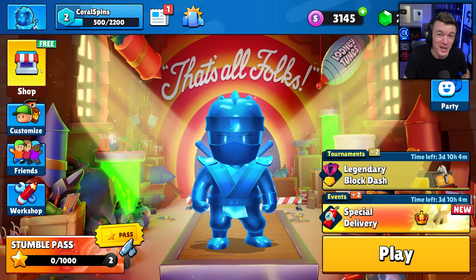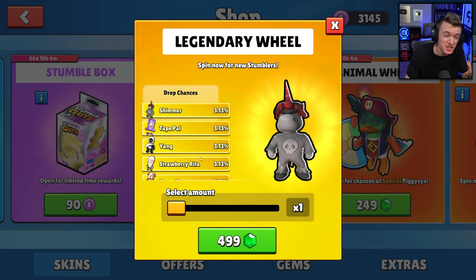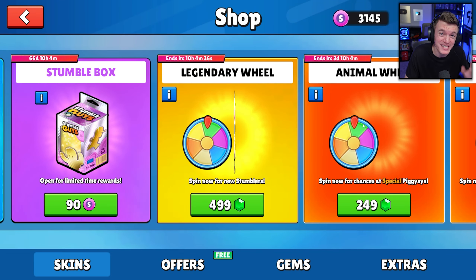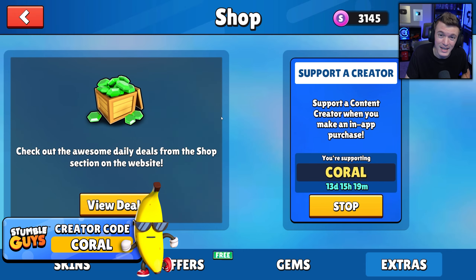Hello everyone, welcome back to another video! Today we're going to be spinning the brand new legendary wheel in the Stumble Guys item shop to try and get all the legendary skins we don't have yet. Every 10,000 subs we give away 10,000 gems - just subscribe and comment your username below. Also, use code CORAL in the Stumble Guys item shop - it really helps support the channel.